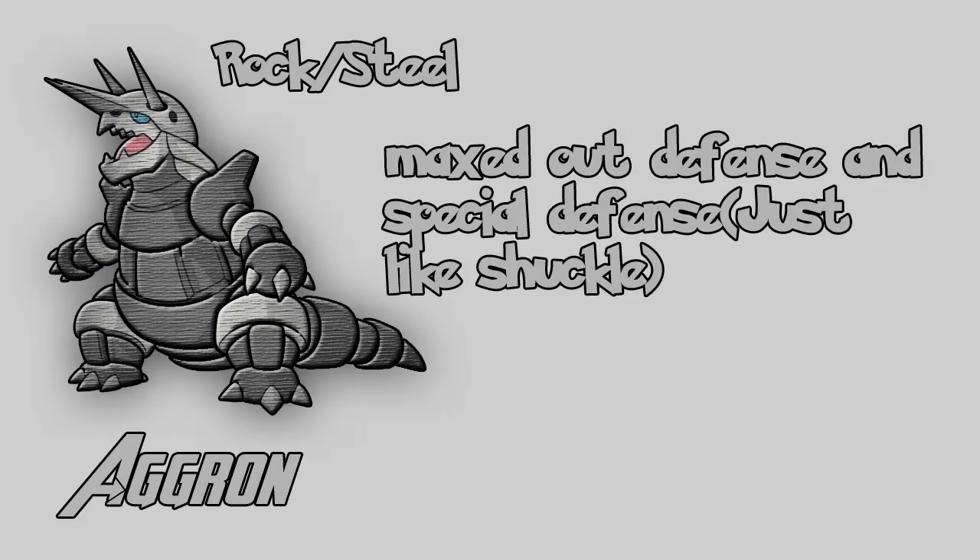Aggron. This thing is completely maxed out in defense and special defense, and has nice attack and average special attack, but its speed is very low — basically no speed on this thing. Defensively, it's just like Shuckle. Shuckle is also maxed out in defense and special defense, and is mainly useful as a staller more than anything, since its other stats are completely awful. But if you're looking for a nice stall Pokemon to set up and maybe throw out to heal other members, go ahead and get a Shuckle.